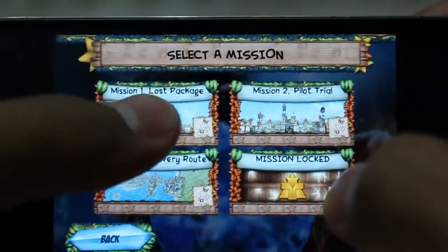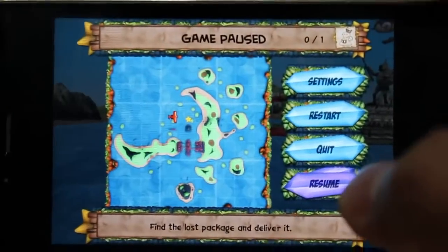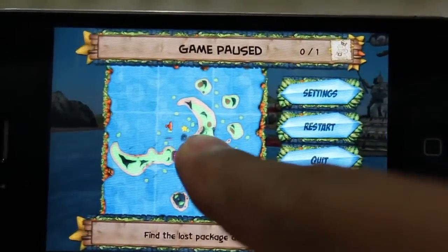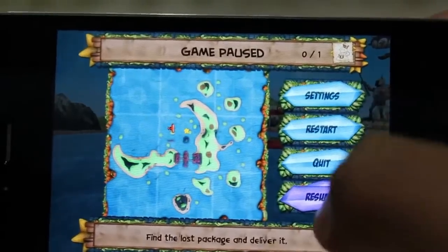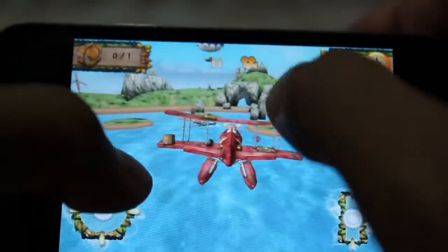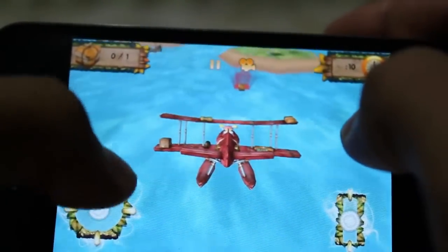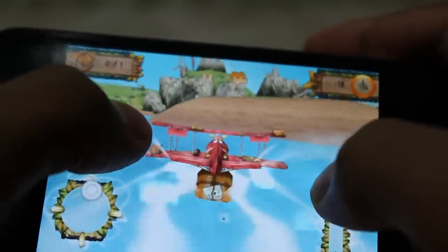Going to select the first mission: Lost Package. You have your objective — you click on the pause. I don't know if you guys can see that, but that's your plane and the star over here is where you have to get to. I'm going to hit resume and you can see there are obvious marks here.